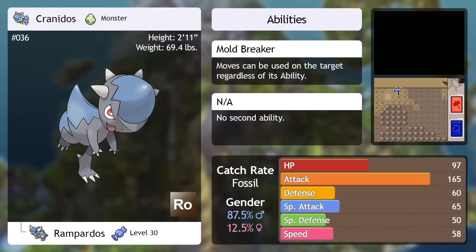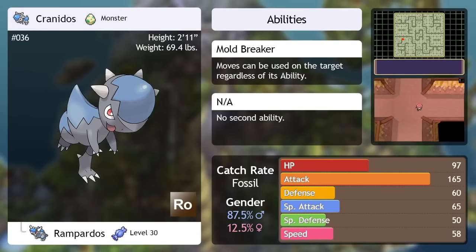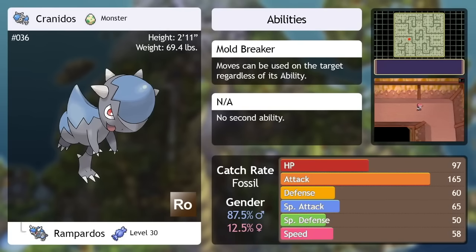Cranidos — if there was ever a textbook example of a glass cannon, Cranidos is it. When fully evolved, it has the second highest attack stat of anything in the game. Not only that, but its Mold Breaker ability is interesting — that would let it, for instance, hit a levitating Pokemon with a Ground type move. It's a Rock type and it has almost complete garbage stats across the board even when fully evolved, but it is an absolute destructive force if used correctly. There is very little it won't be able to one-shot when used in the right situation. Use it in the wrong situation, however, and it's probably going to go down pretty easily. It's an example of a Pokemon that is great in the right hands but requires experience and know-how to use.